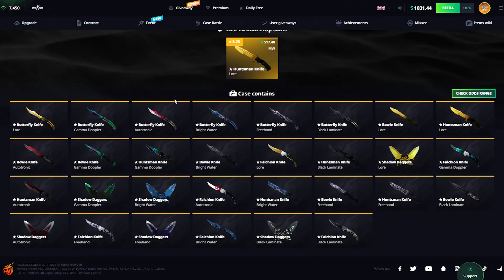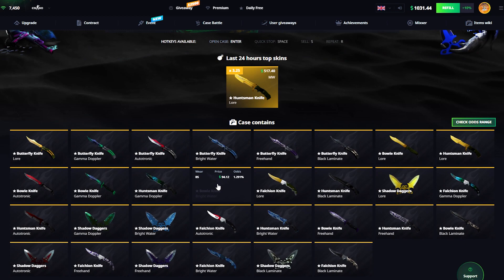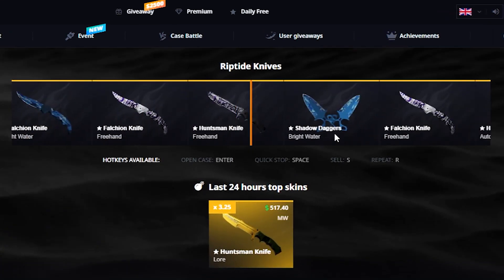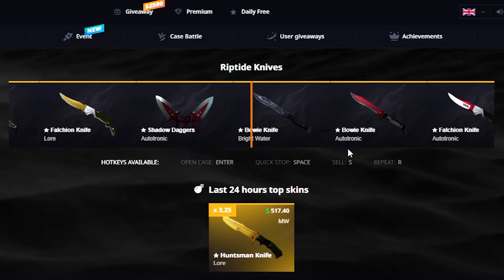What I'm expecting and hoping for is a couple of good Huntsmens, some Lores — wouldn't mind that. Butterfly would have been a jackpot, and Falcons — alright, I'll take it. Let's go and have our first impressions of this case.